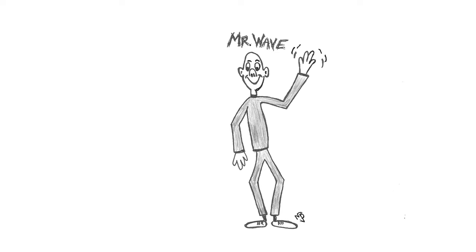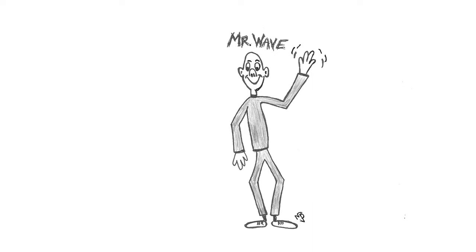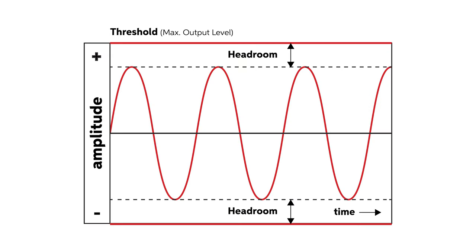How on earth do you distort a guitar signal? There are two basic ways. To help visualize them, let's imagine our undistorted sound wave is a fellow named Mr. Wave, traveling down a corridor with a ceiling. The red lines at the top and bottom of the diagram indicate the maximum output level of the signal path — its threshold. The space between the peaks and troughs of the waveform and these two threshold lines is known as headroom.